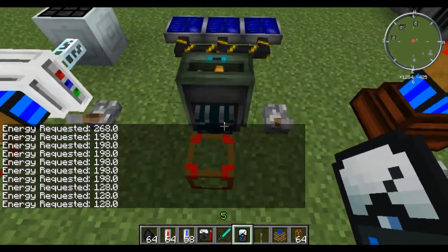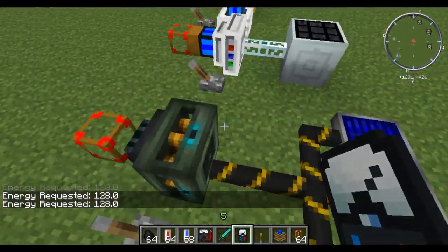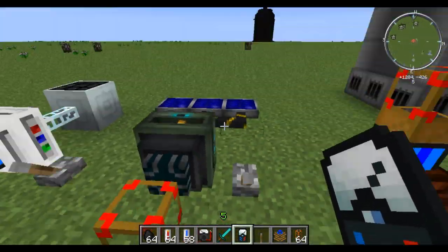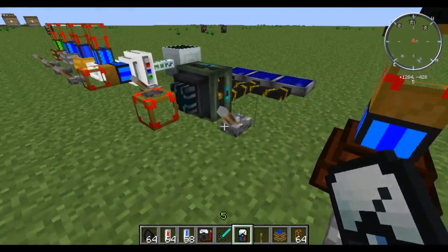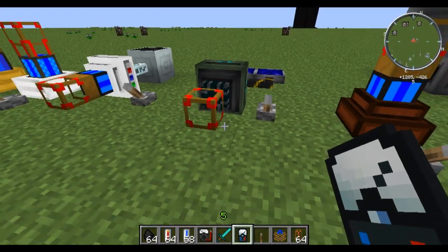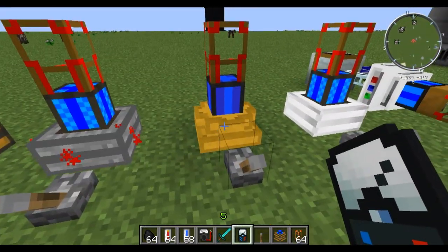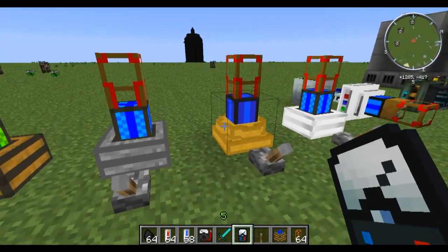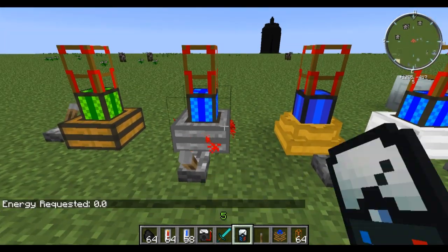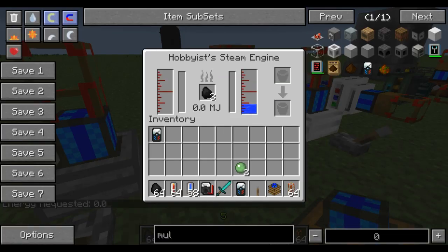Next what we have here is the blue electric engine. This is very useful. If I'm not mistaken, this could actually be the most powerful engine in the game, because at max capacity you can output 32 MJ per tick, which is quite a lot. The hobbyist steam engine, which I use for doing simple things like running a rolling machine, only outputs 2 — so this puts out 16 times as much.